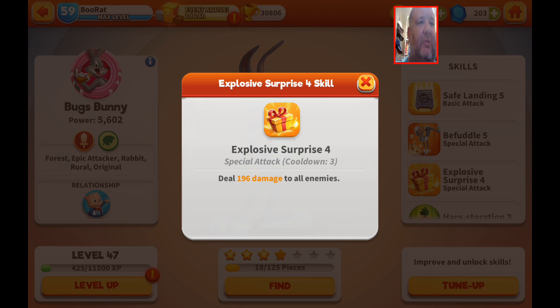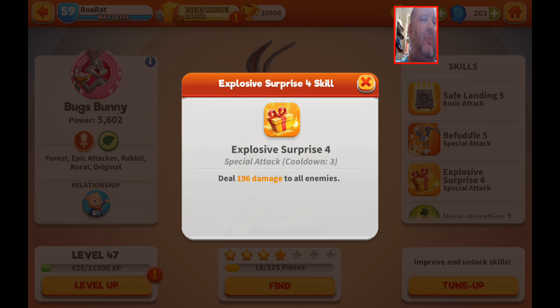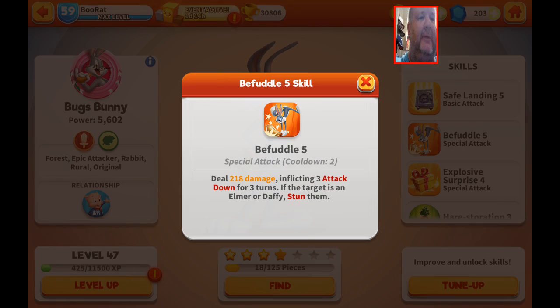Right now Explosive Surprise is only at rank 4, so it only does 196 to all enemies. I'm not sure if that's combined or to each enemy, but I think it's probably spread, which makes it not that impressive. It's probably better to save that for a finisher since it is quite weak.